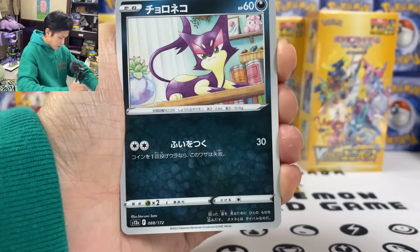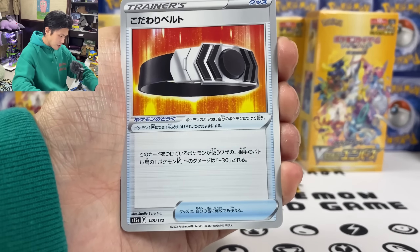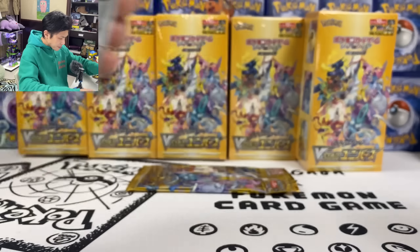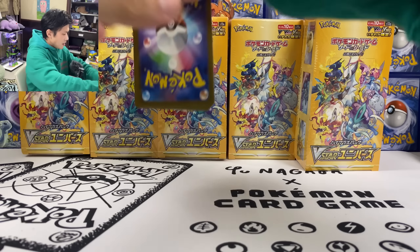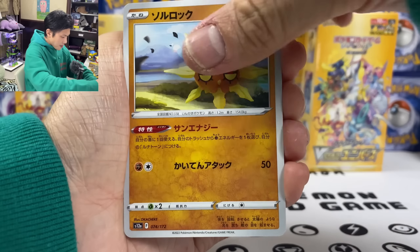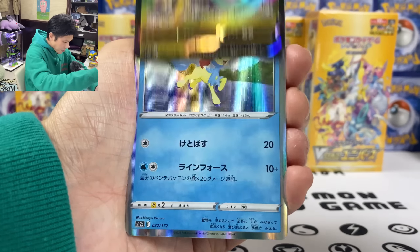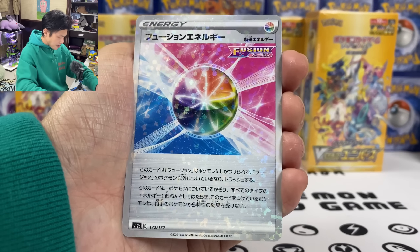So gold cards don't count - if you pull the gold cards, you have a chance of pulling one more SAR. We got Choice Belt. Cricketune. We got Mewtwo. Just a Mew VMAX. Final pack. We're almost halfway there. Parasect. My barrel. We got Tablet. Stadium. We got Giratina - already pulled this card. And finally we got Energy.